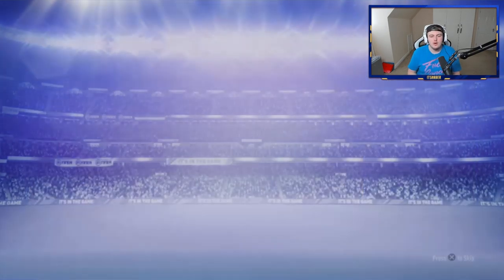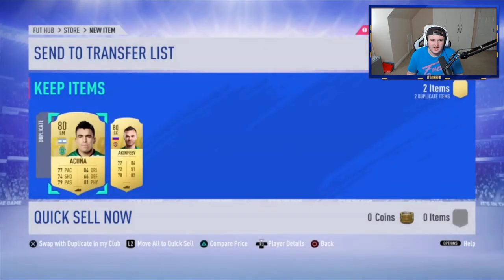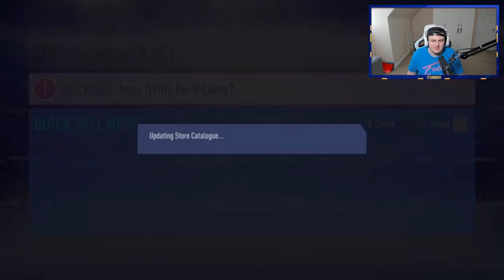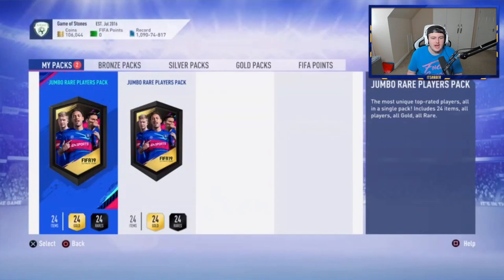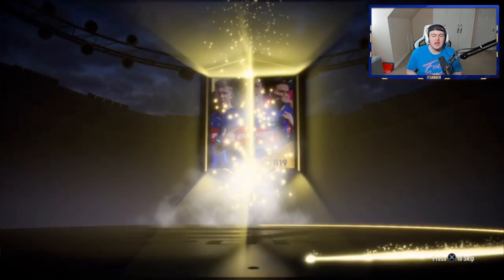Second Ultimate pack now — come on EA, show us the goods. No walkout. It's brilliant. We'll go ahead and discard those two items. We've got two 100k packs now. No walkout again — we're not even getting informs. Informs would be pretty cool to get but we're not getting those either.